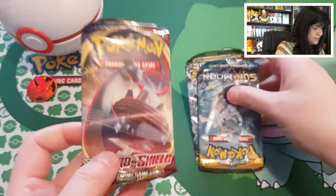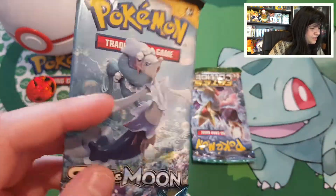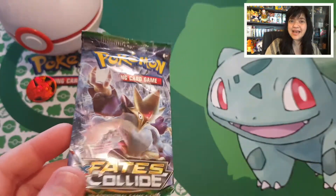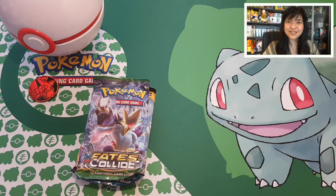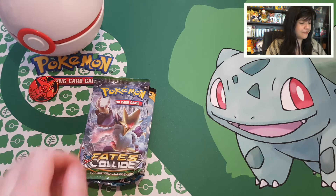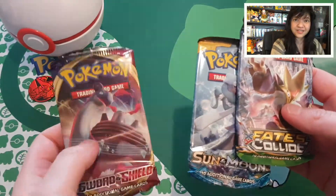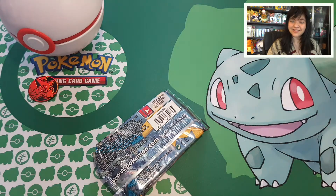We have a Sword and Shield pack, a Primarina Sun and Moon pack, and Fates Collide with Electivire — so that's cool. I never had such a hard time opening up these Pokéballs before — that was an exercise! So let us see what we can find in these three booster packs. I think I want to end with Sword and Shield, start off with Sun and Moon, and then let's start opening.